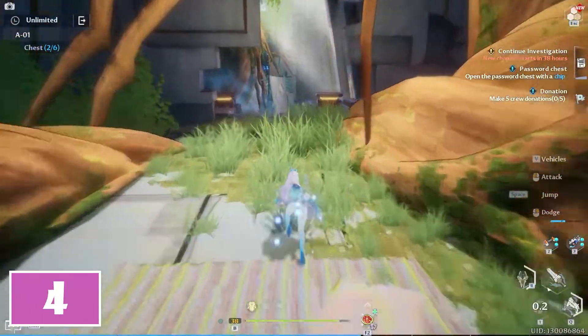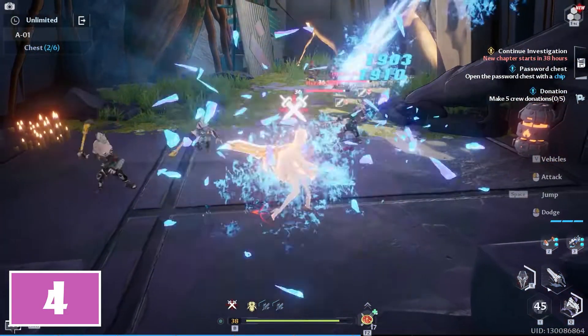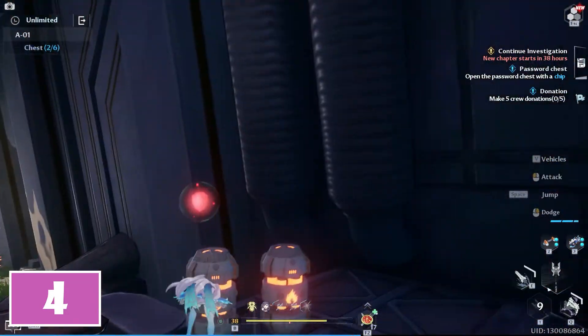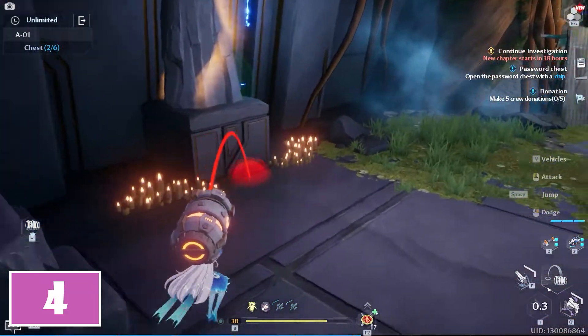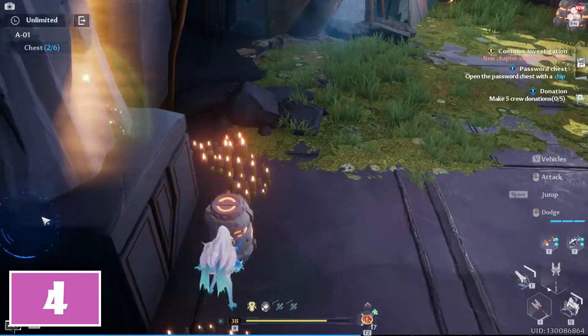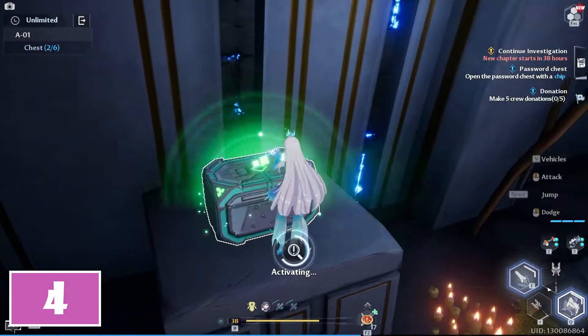For the fourth chest, proceed further and after the bridge, go downstairs and defeat the enemies here. Next, pick up one of the explosives and place it down in front of the statue in the bottom left side using the bottom left button. After you trigger it, the statue will be destroyed, revealing the fourth chest to collect.